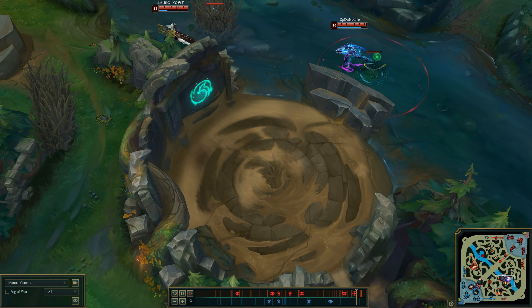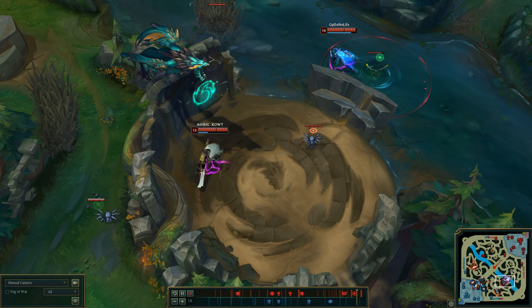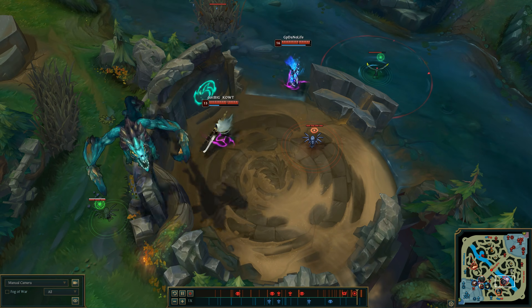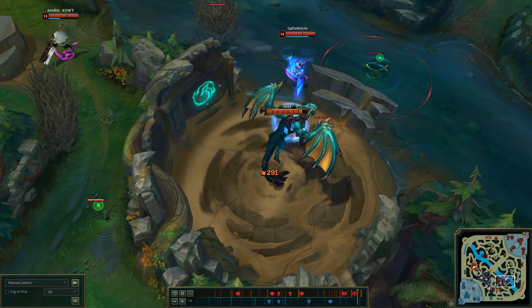Ocean Drake is about to spawn. Do you perhaps see anything a bit unusual here? Just a tiny little bit. Yeah, Ocean Drake spawning on a mountain map is pretty weird.